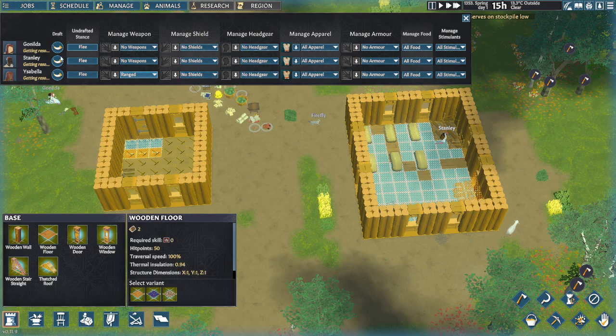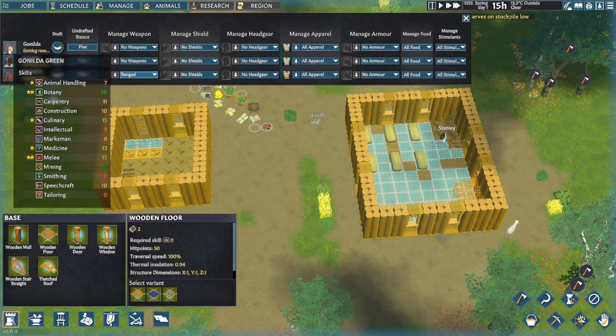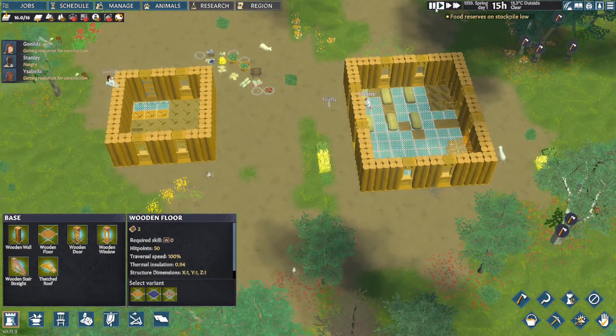Look at your settlers and identify your marksman. She is ranged, so don't give her shields, headgear, or armor. For your two melee characters: one will be two-handed — no shield — and the other one-handed with a shield. Give armor to both melee characters. Once you acquire the armor, they will automatically equip it.